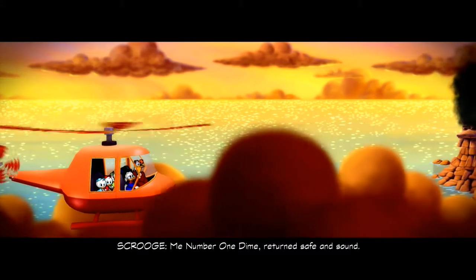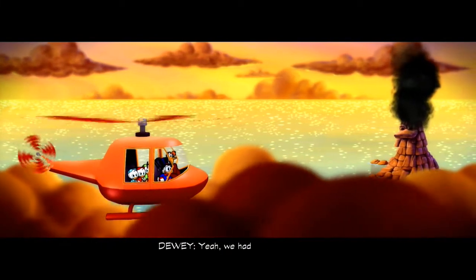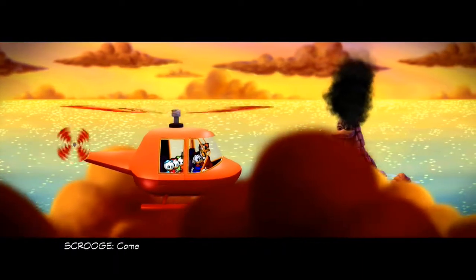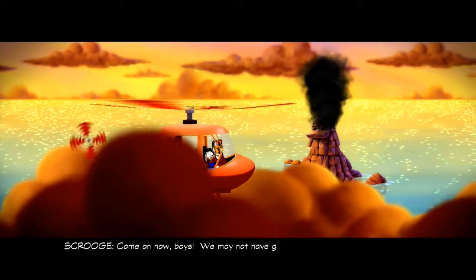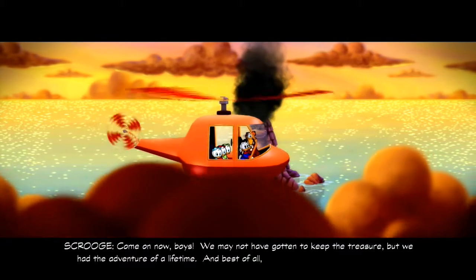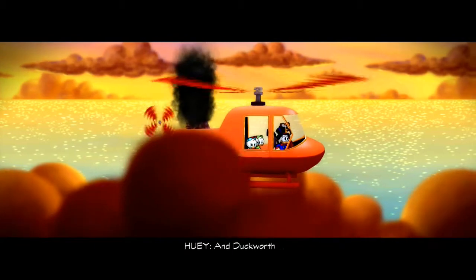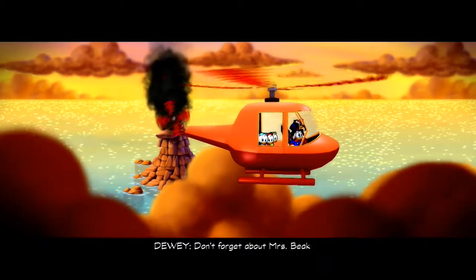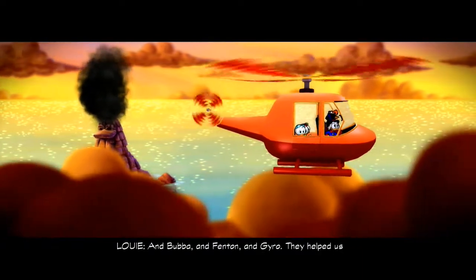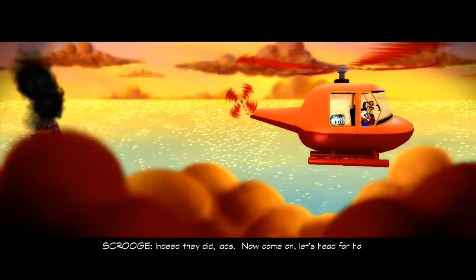The game ends with Scrooge's nephews returning safe and sound, but asking about the treasure. Scrooge acknowledges they had it and lost it, but tells the boys: 'We may not have got to keep the treasure, but we had the adventure of a lifetime — and best of all, we got to share it together.' Characters including Webby, Launchpad, Duckworth, Mrs Beakley, Bubba, Fenton and Gyro are all acknowledged for their help, before Scrooge leads everyone home.